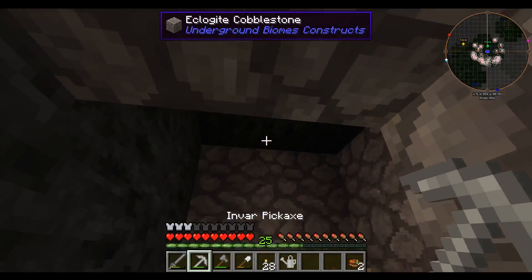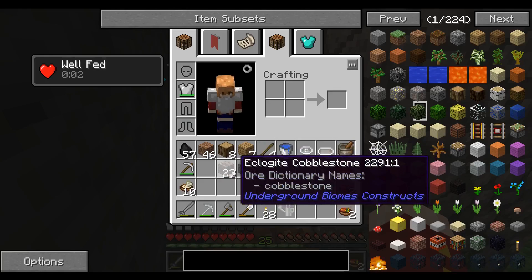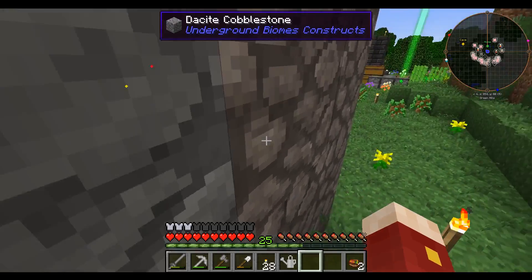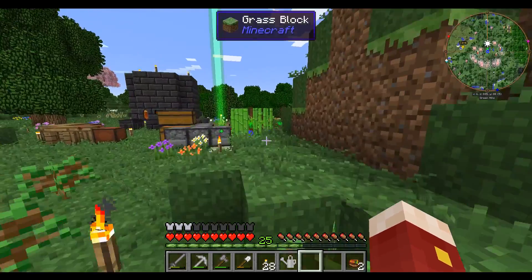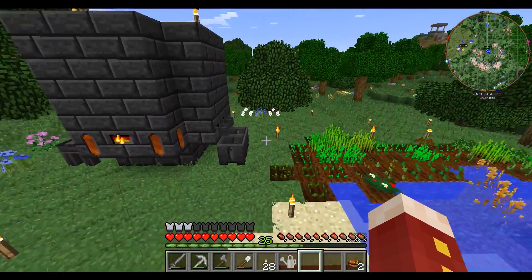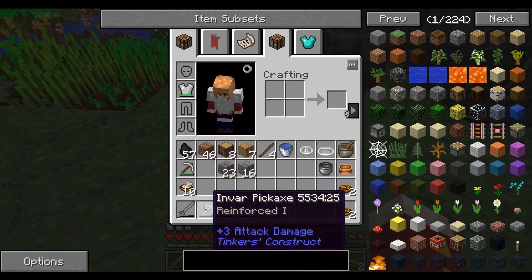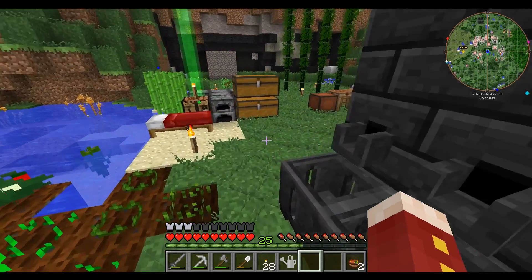Also I got an invar pickaxe — it's not the best pickaxe but it's not bad either. Its mining level is redstone. The iron pickaxe is pretty much the exact same, unfortunately this one is less damage, but I wanted to play with a little bit of Tinkers' Construct.